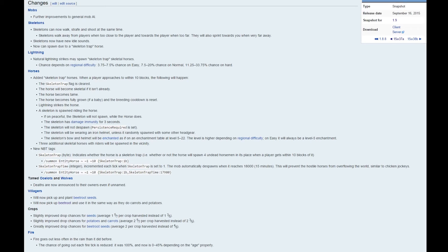Crops: slightly improved drop chances for seeds — 1 out of 5-7ths instead of 1 out of 3-5ths. Slightly improved drop chances of potatoes and carrots, and greatly improved drop chances of beetroot seeds. And lastly, fire: fire goes out less often in the rain than it did before. The chance of going out each fire tick is reduced — it was 100% and now it is 0 to 45% depending on the age property.